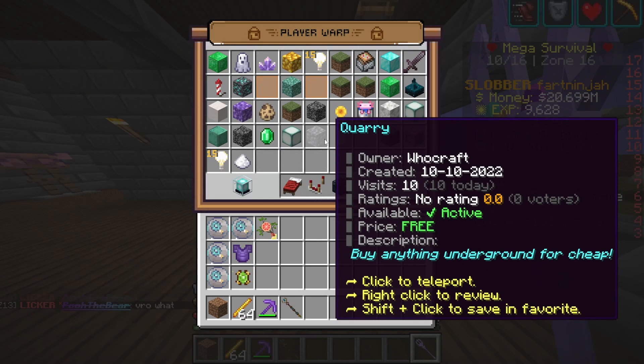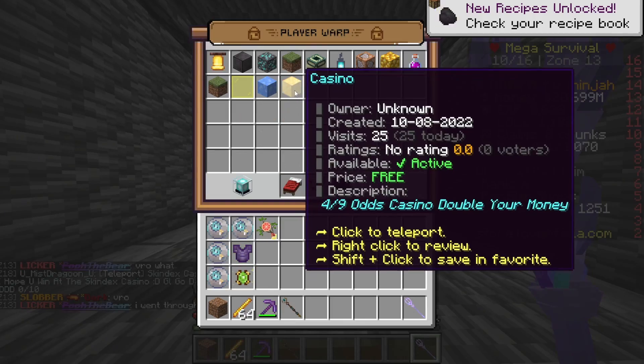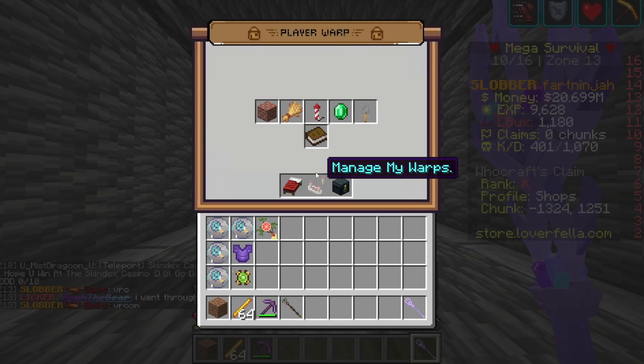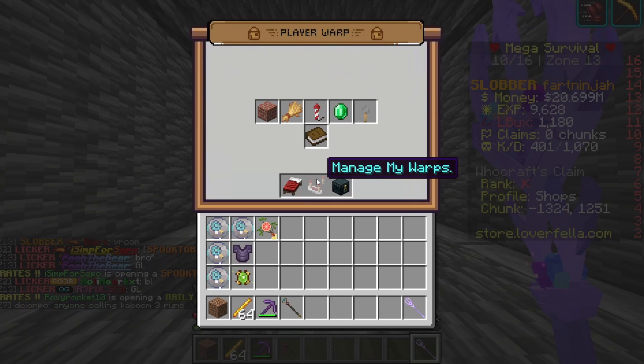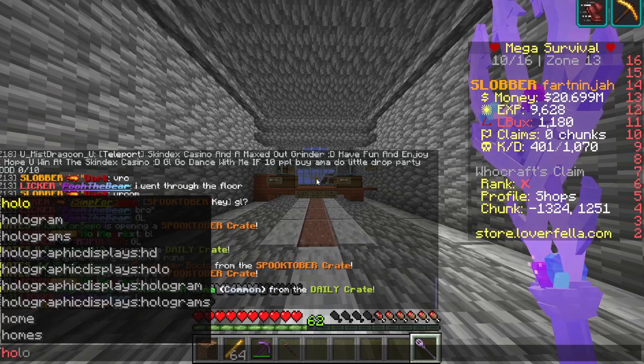Now let's try and rate a pwarp. Go to slash pwarp, click on the one you want to rate, left click and you can rate it five stars. You just gave it a rating of five stars, and that is how you rate pwarps.